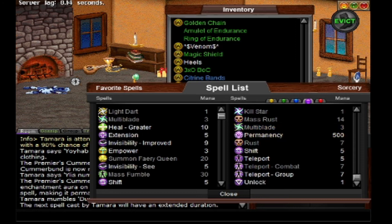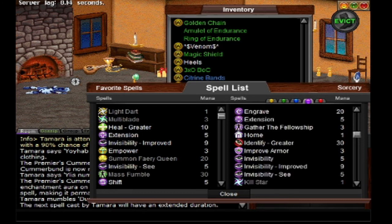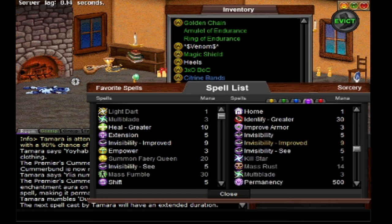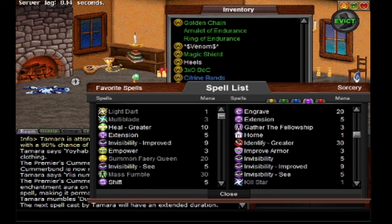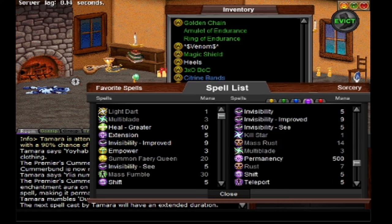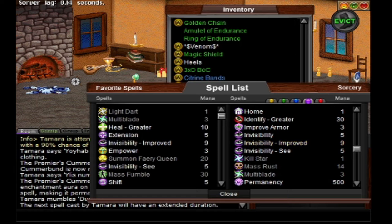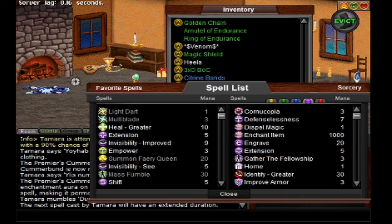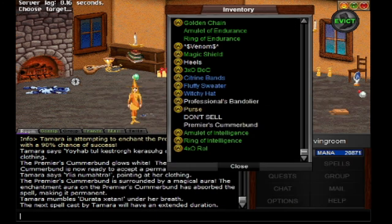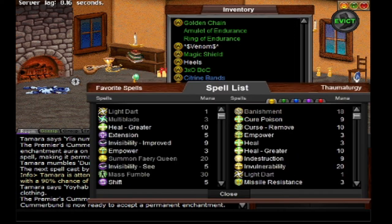It is guaranteed for three. Let me see here — enchant. Be patient with me, I have to find it all. Teleport. Okay, there it is. It costs one thousand each time you enchant.